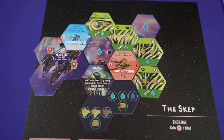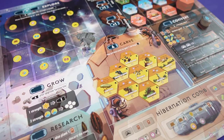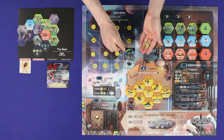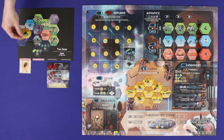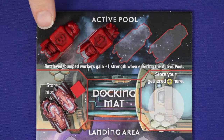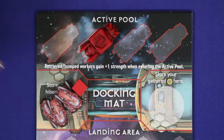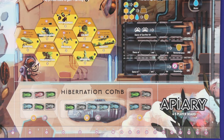In Apiary, players are tribes of futuristic honeybees competing against each other to thrive in this post-apocalyptic space world. Players will use and manage their workers to explore the planets, gain resources, and spend their resources to develop their hives with new tiles, all in the aim of gaining the most points. Players will manage the strengths and life cycles of their workers, strengthening them up and eventually sending them for hibernation. Once the hibernation comb is full, the player with the most points wins.